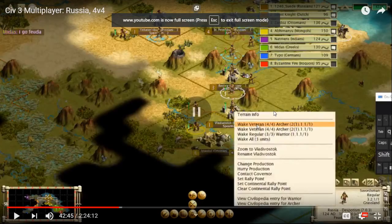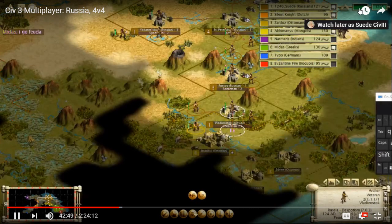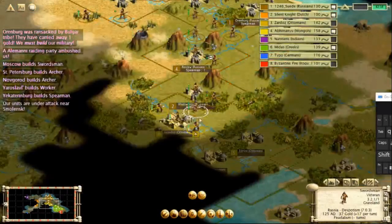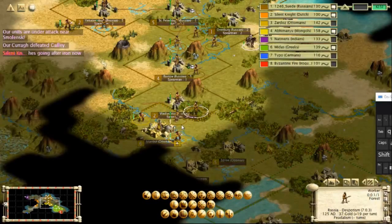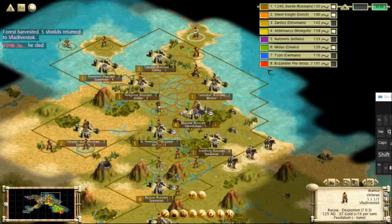Here's another example of a double move — a stack attack timing push. I am Russia doing this against the Ottomans. I keep my units out of sight, move them in at the end of turn, and the turn timer expires. I activate my warrior first because the unit I attack with first will be the first to face defensive bombard — if he has archers in Istanbul, I want the warrior to eat up the defensive bombard instead of my more powerful swordsmen or archers. Also note: the defending unit cannot promote if the attacking unit dies to defensive bombard, and it won't trigger a golden age. I do the double move and manage to take the city.